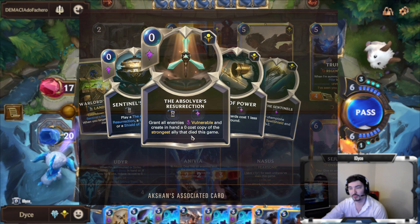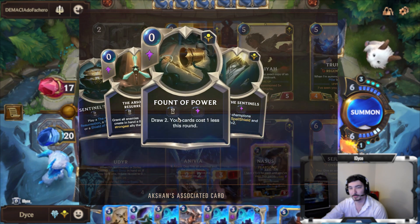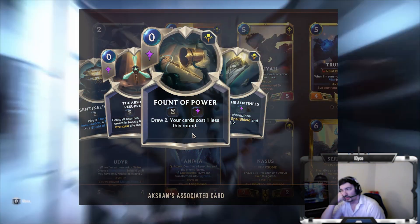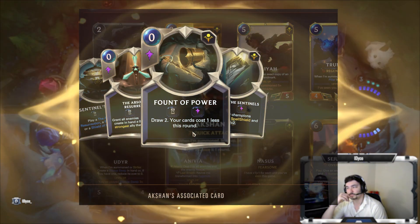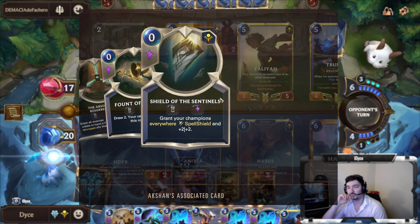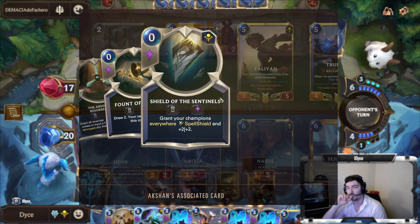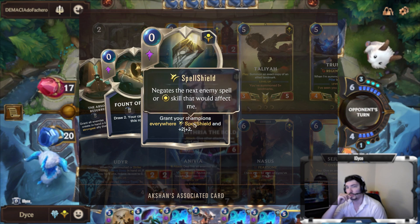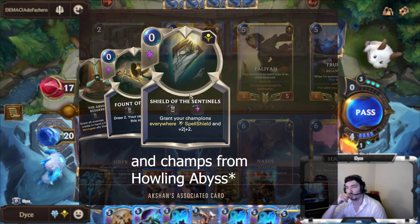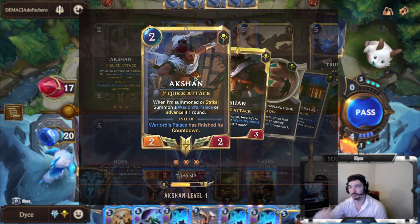For the most part you're just going to Predict and draw one — really good value. Once it's finished its countdown he levels up and you start getting the Warlord's Horde instead, with the same countdown and same conditions to speed it up. This time you get the Sentinel's Horde when it pops and you get the choice of either Absolver's Resurrection — grant all enemies Vulnerable and create in hand a zero-cost copy of the strongest ally that died this game — or Font of Power — draw two and your cards cost one less this round. Against a lot of matchups you don't even mind giving plus two plus two and Spell Shield to your Udyr, and whenever you eventually draw an Udyr it's going to get Spell Shield, which can really help you out. Akshan just ends up bringing a lot of value.